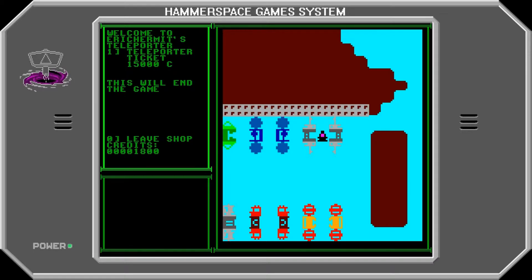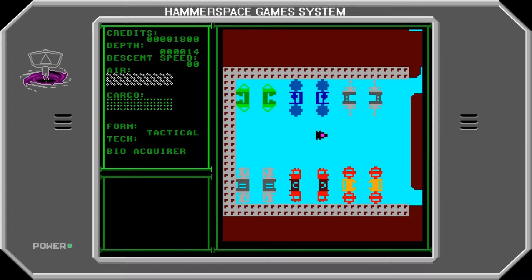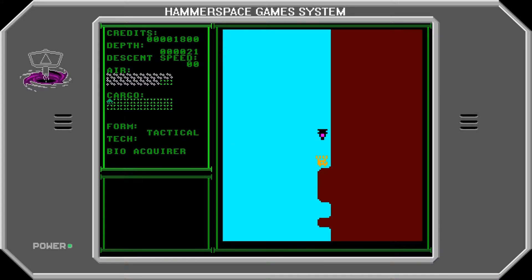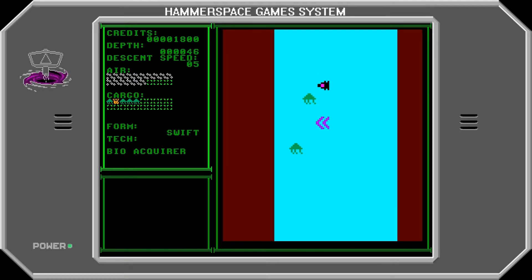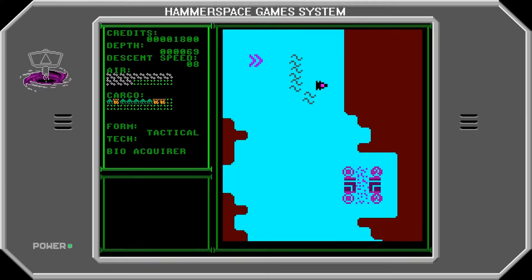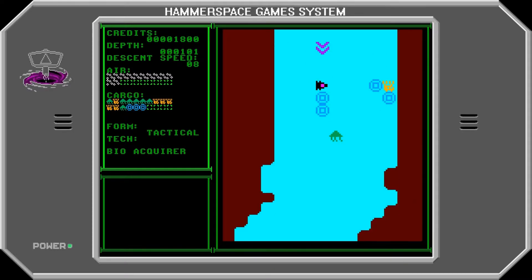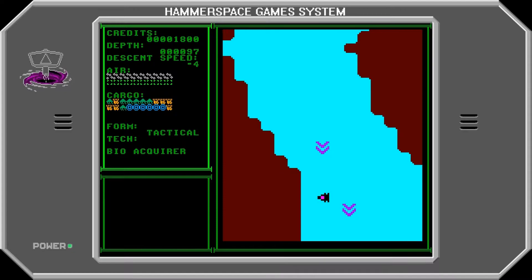There's also a teleporter ticket which will end the game. The point of the game is to buy a research vessel for 10,000 credits and then buy a teleporter ticket to go home again - that's pretty much the story. Now, the blobfish - normally they're annoying, but because we bought the bio-acquirer we can actually just pick them up and sell them. They're only worth 10 credits, but we can also pick up crabbons and all that good stuff.